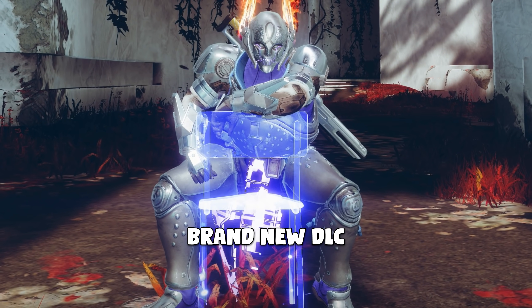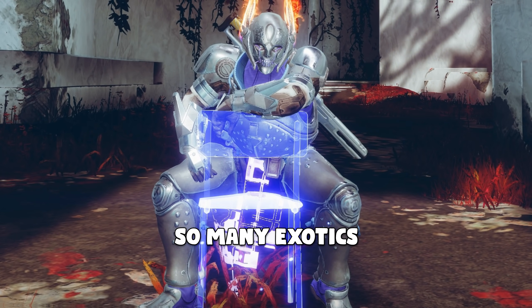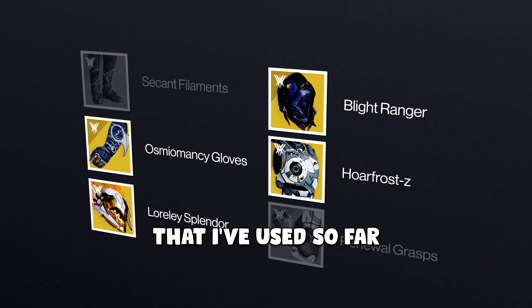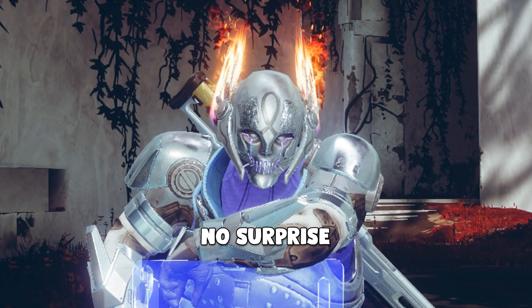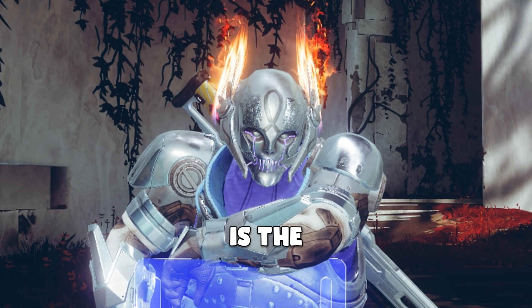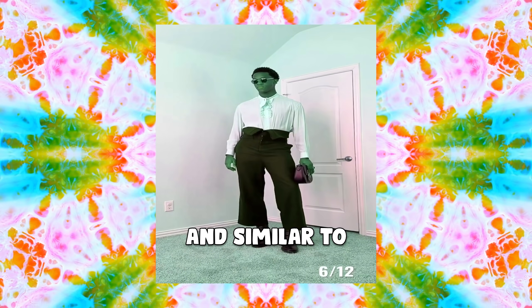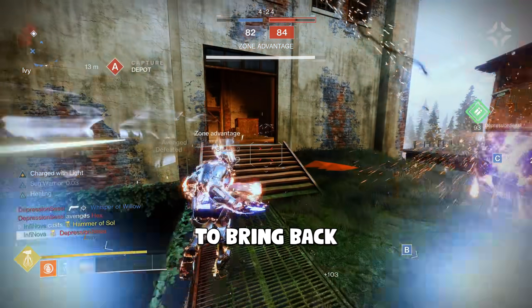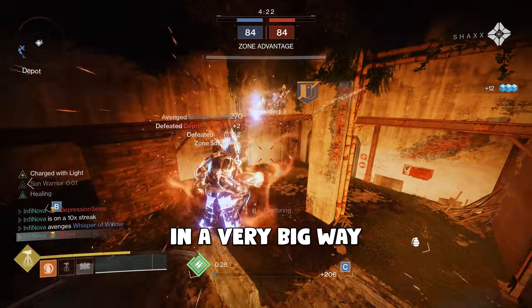When it comes to a brand new DLC, we only have so many exotics to work with, and I've already whittled down the list of the ones I've used so far quite a bit. The one I'm using today is the Lorley Splendor Helm, and similar to puffy pantaloons with a scholarly shirt, this thing is hoping to bring back sunspots in a very big way.